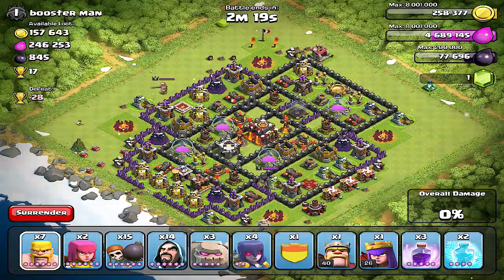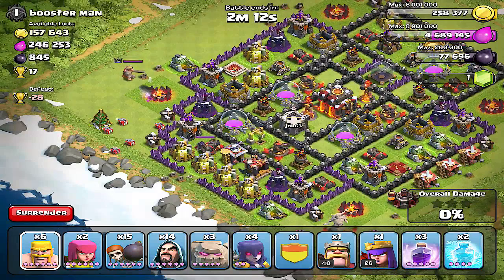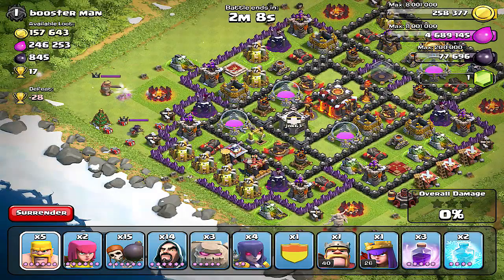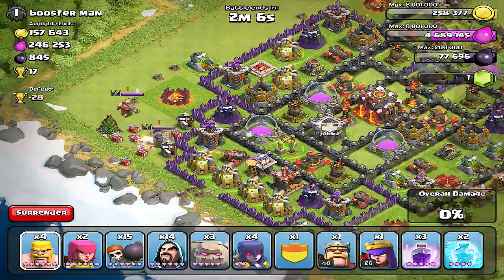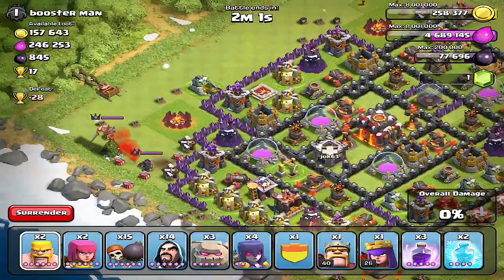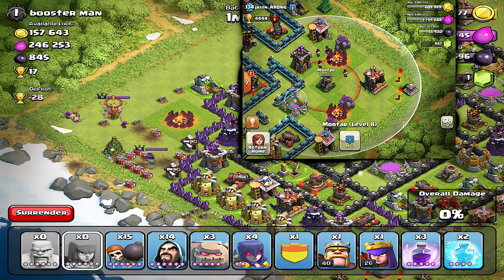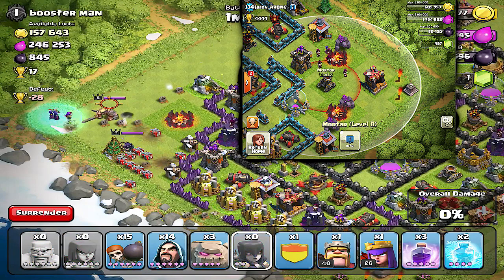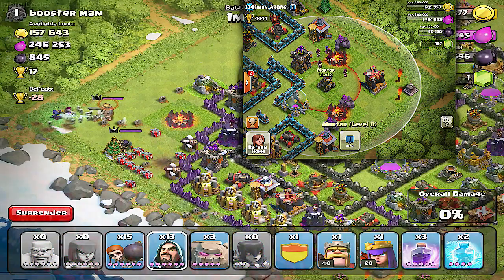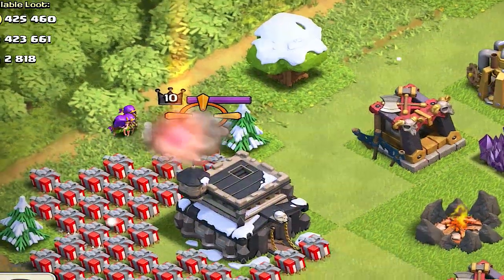Step number two is to lead them to the corners. It's not just leading them anywhere — this is the best way to optimize your attack against these heroes. If you just lead them anywhere, you're going to have to deal with weapons. Get them to the farthest corner so you are out of range of splash damage weapons. Top bases have designed their attacks around this, so make sure you lead them to the farthest corner.